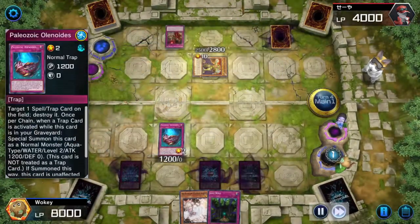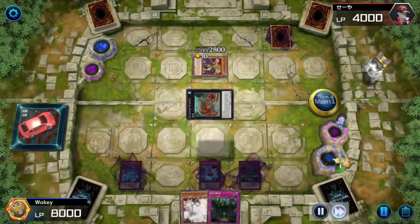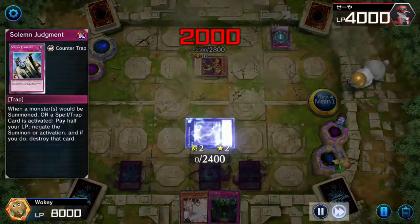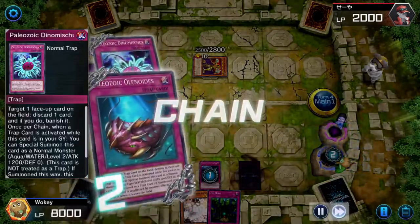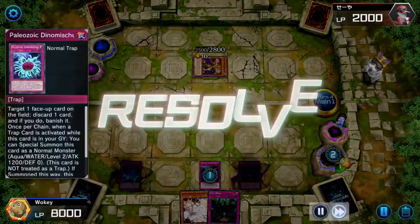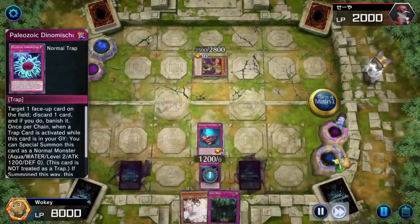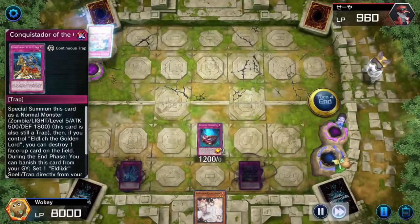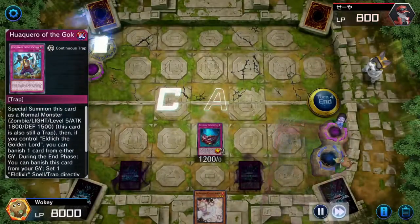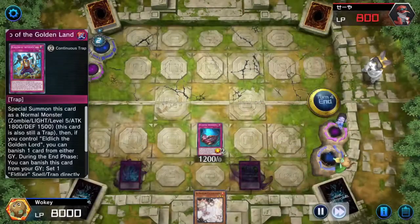The good thing about XYZ summoning is that when you do it with the Paleozoics, because they get removed from play if they leave the field, but because they become material, it doesn't have to worry that much. He's going to use Solomon on it, but it's okay because I had Dino Mischius and then I can bring him back. And then we're all good here — he basically wastes his entire field for me to still have advantage. I'm in a pretty good position because I have Ash Blossom, but because it's Eldlich, he's able to get an infinite amount of traps set down.